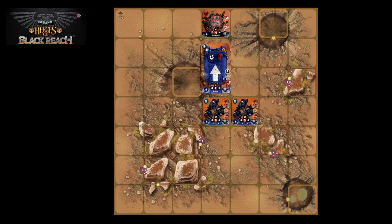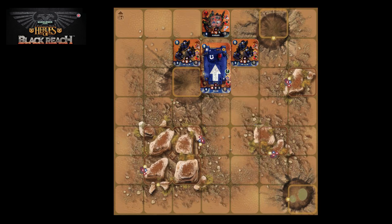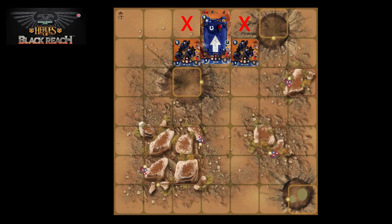Now suppose these two tactical units move up alongside the Rhino. If the Rhino then tries to run over the sluggers unit again, the sluggers unit would have nowhere legal to move — it can't go up off the battle grid, and can't go left or right due to the zone of control of the tactical squads. Since it cannot take its forced move, it is immediately destroyed.